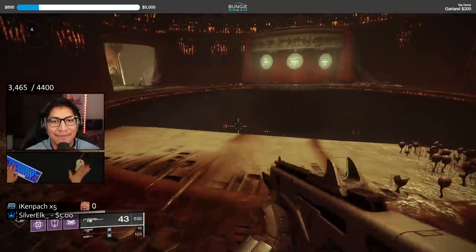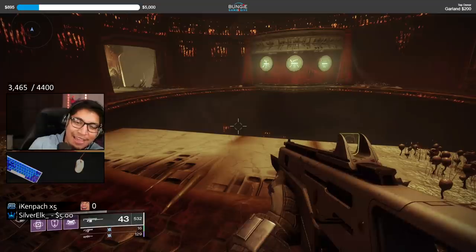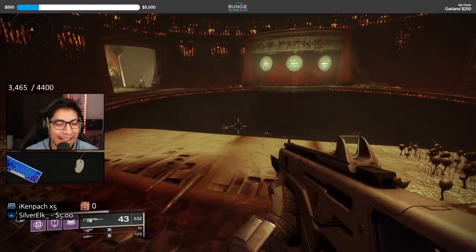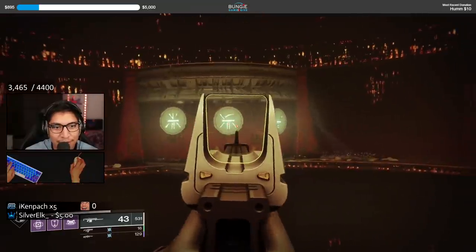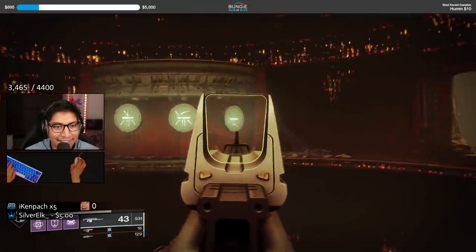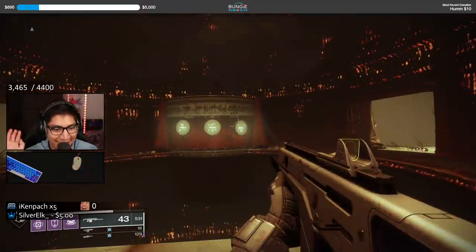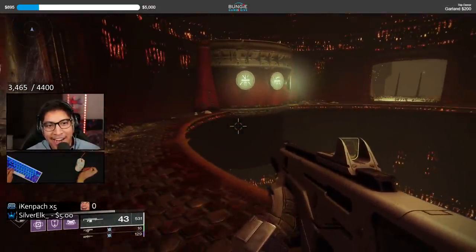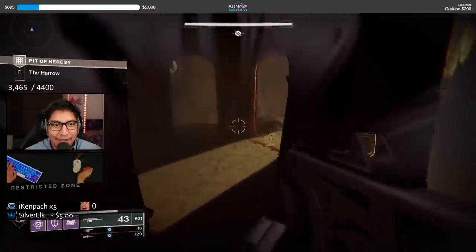We have three locations we have to explore in order to proceed to the final room. We're going to call that one Crown, this one Leg on Table, and then Yay — because the hands are like that, which is how I'm going to be feeling after I complete this. Crown, Leg, and Yay. I do not have the locations memorized, but I am quite scared of making these jumps in this puzzle area, as my PvE movement is not as prestigious as you would think. Every time I make a jump my heart skips a beat.